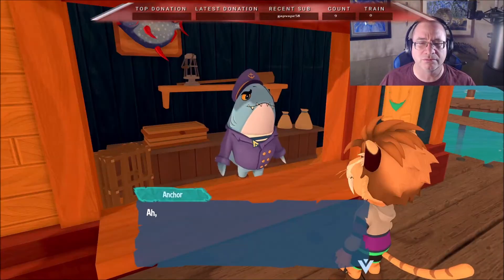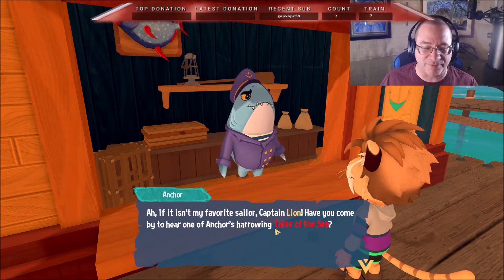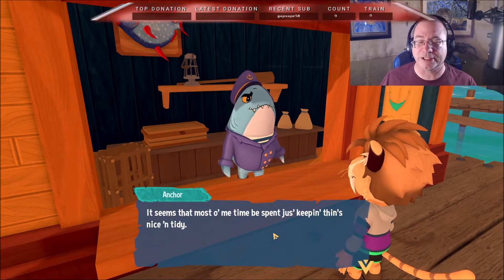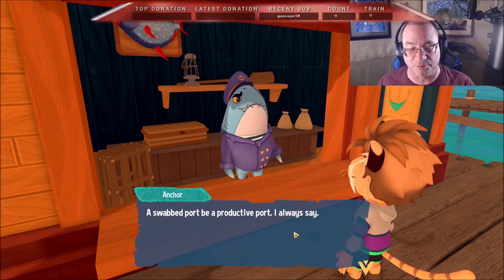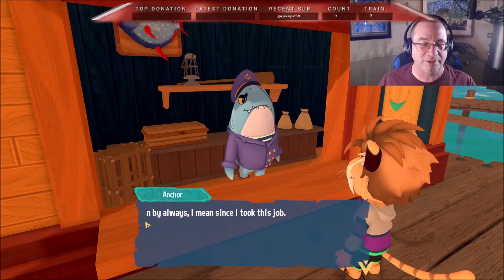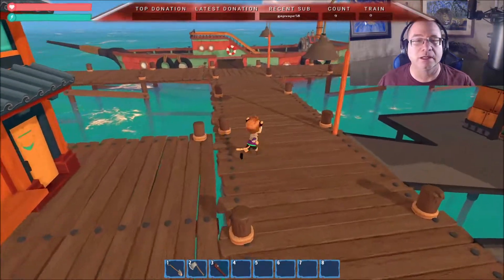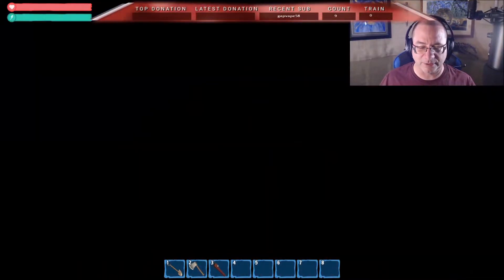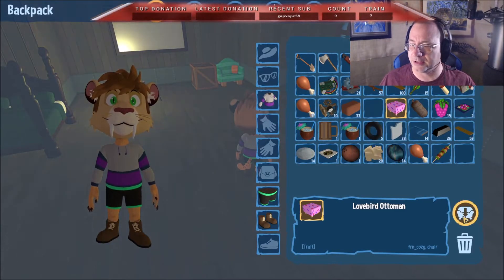The sailor NPC Anchor says he spends most of his time keeping things tidy, because a tidy port is a productive port — since he took this job. I need to put the ottoman in front of the chair — I didn't even think about that. Let's go ahead and put the ottoman in and get that placed down.